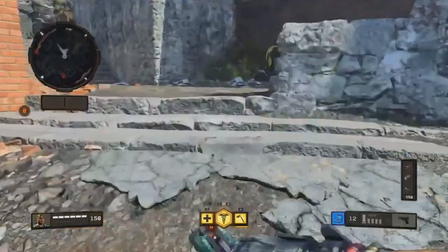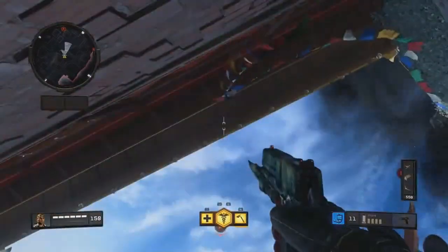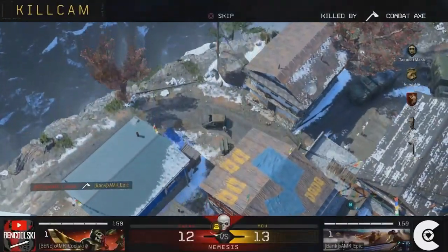For the first spot, you're going to plant where Epic was about to. When you do that, you're going to get yourself stuck in this corner, then aim straight up over the bomb site, and go ahead and throw your combat axe when you know the enemy is defusing — you should get a pretty nice aerial kill.